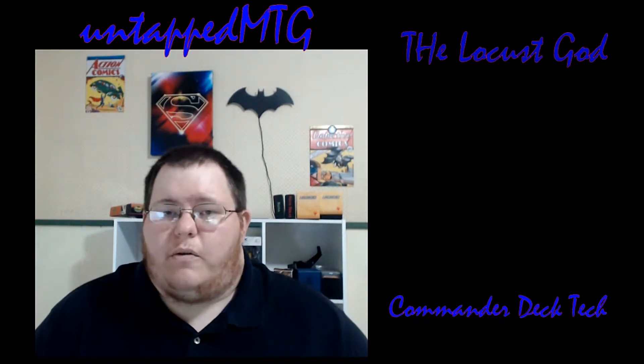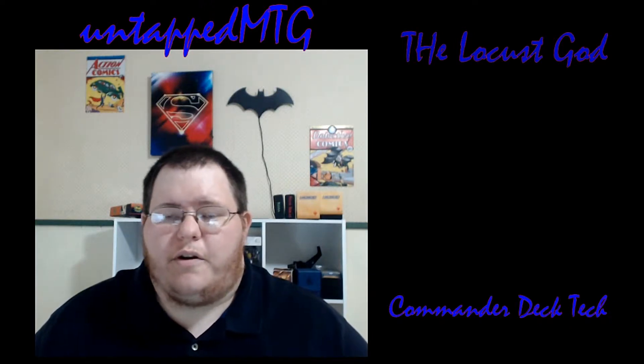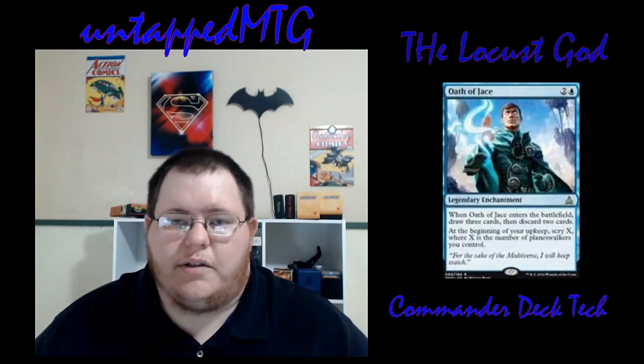We're only running three enchantments, and like everything else, they're going to draw you cards. We run Fevered Visions, Oath of Jace, and Sphinx's Tutelage. Sphinx's Tutelage by itself can be a win condition in this deck because you're drawing so many cards. It's a blue enchantment that says when you draw a card, target opponent mills the top two cards of their library. If those two cards share the same color, they repeat the process — they mill two more, and keep milling two until the two do not share the same color.